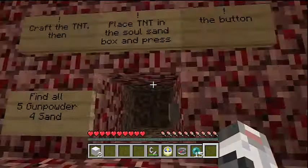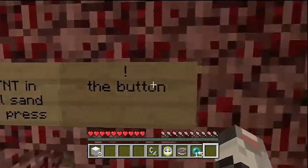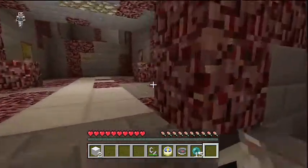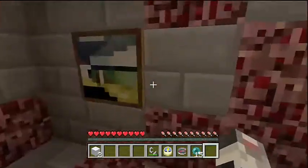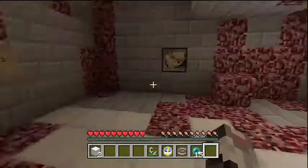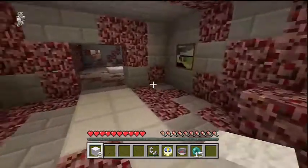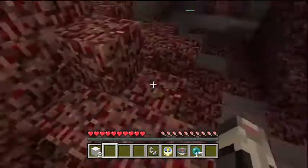Crap — place the TNT in the soul sand box and press the button. Find all five gunpowder and five sand. Alright, I'm gonna do this. Let's see if there's a chest here... no, not in here... no. Stack the two wool — I have two wool, but I need to find TNT, which I didn't find yet.